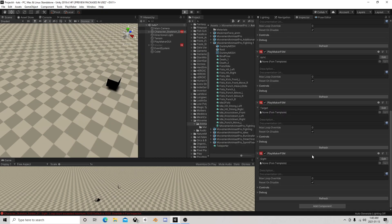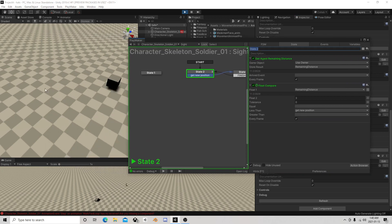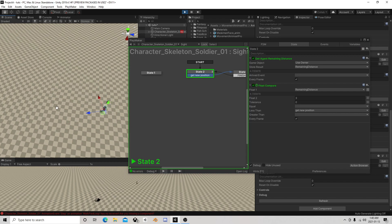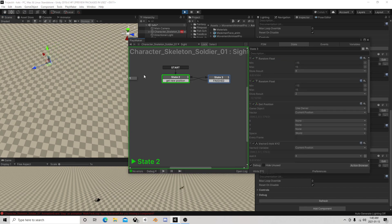Remaining distance is 12, he's got a new distance, he's turning. Of course, if you wanted to make this wander over a much bigger area you could always increase those values. The other thing is if you wanted to keep his starting position and have him just wander within that area, you would change this get position.